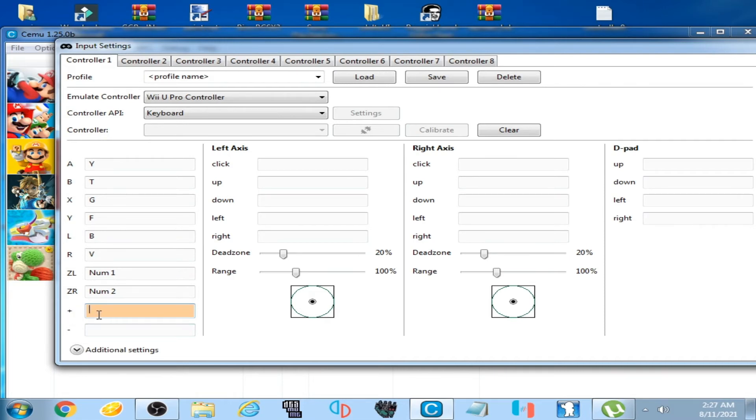Over here, Plus and Minus — these options are for going back to the menu in-game. I select M and N on my keyboard for the Plus and Minus options.